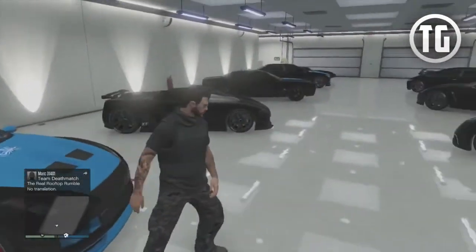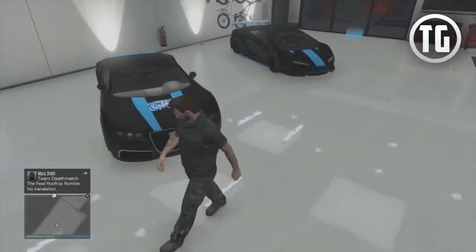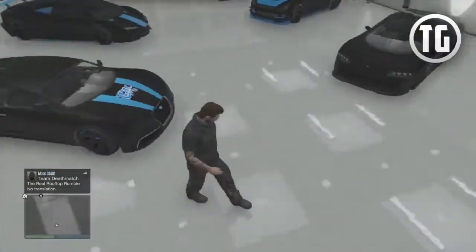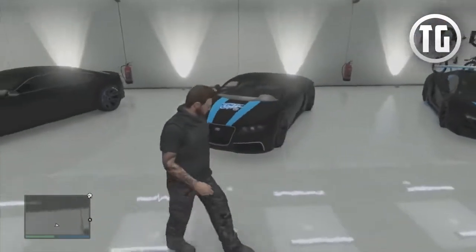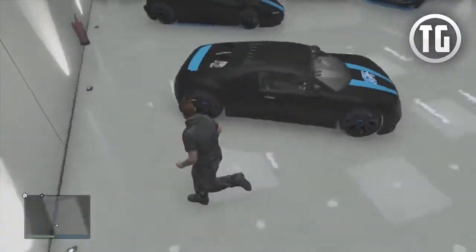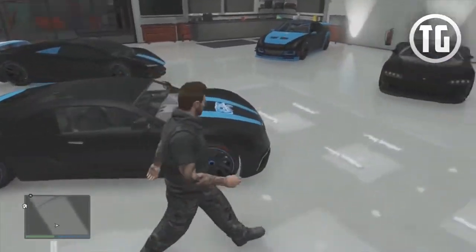Next up, we have the Adder. It used to be the fastest — or the best in the supercar class — before the Zentorno came out, and it's fitted out with everything. Unfortunately, it does not have a spoiler, so that gives it a bit less points because spoilers now add traction, as I covered in a previous video.